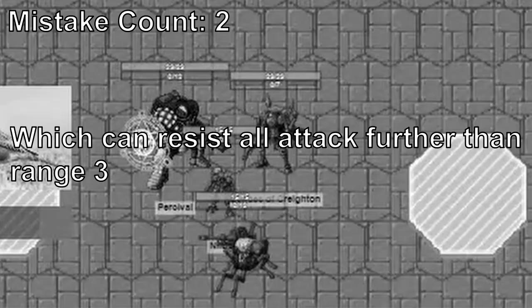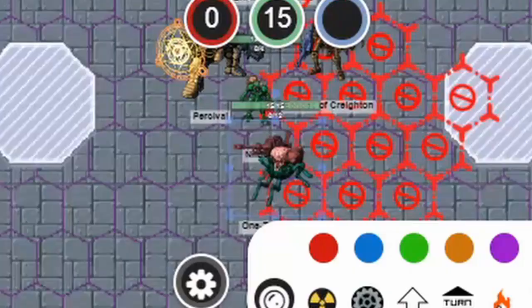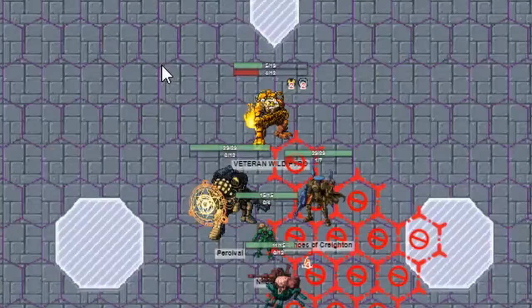Veteran Wild Pyro moved next, straight toward the team — also forgot about Acrobat, which would have been helpful here — and then spewed flames at them, burning up One Trick Pony, then projected a fire shield behind it to protect Texas Red. This backfired really hard.